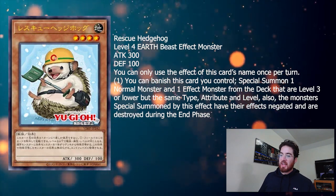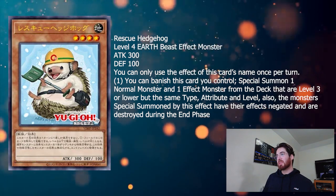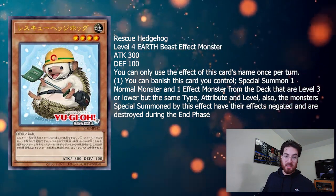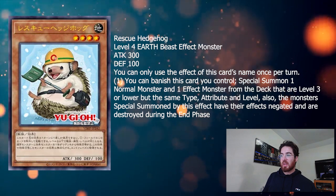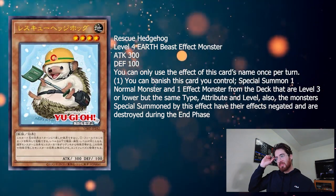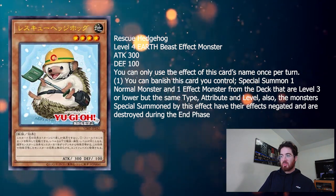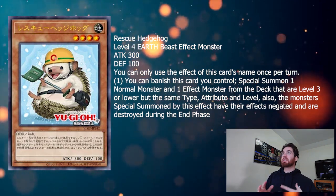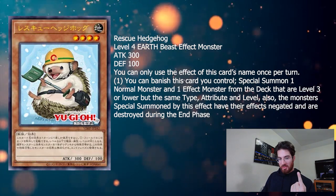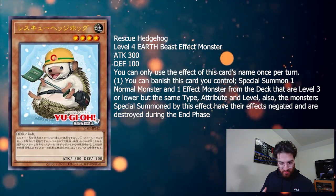The fact that it has to require a normal monster is kind of bummy, so to have this you will need a garnet somewhere, unless you do have normal monsters. So it does feel like Rescue Cat, but you can think of it as applicable to any type now — you could bring out machines, thunders, dragons, so on and so forth.